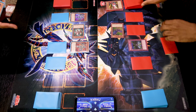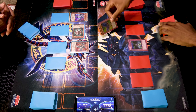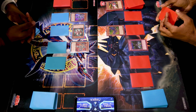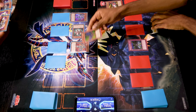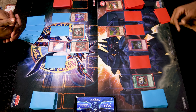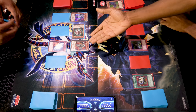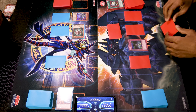Draw. I'll switch my C: Crush Wyvern to attack position and enter the battle phase. I'll use Crush Wyvern to attack Alpha the Electromagnet Warrior. In response I'll activate Mirror Force — wait, I'll use Enemy Controller instead, tributing my Crush Wyvern to target Alpha. Alpha gets destroyed. Main phase two — set and pass.